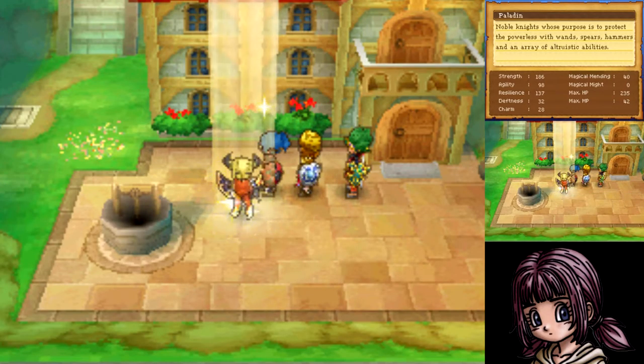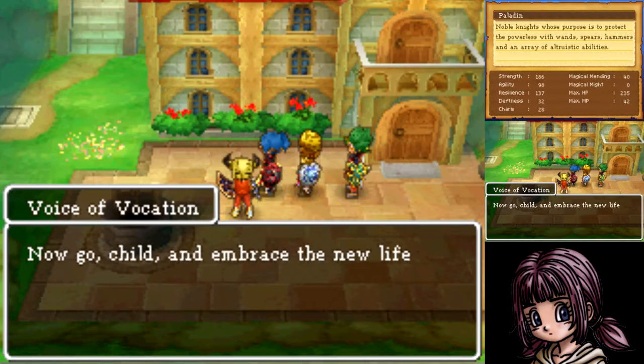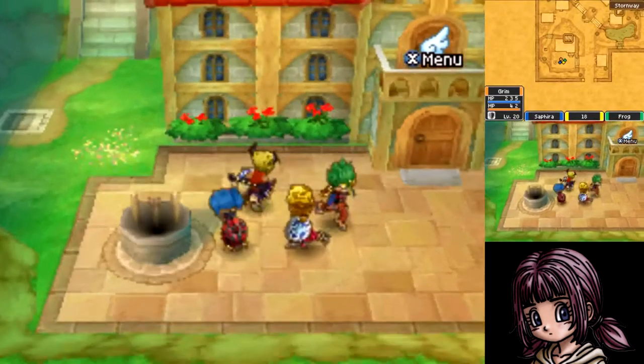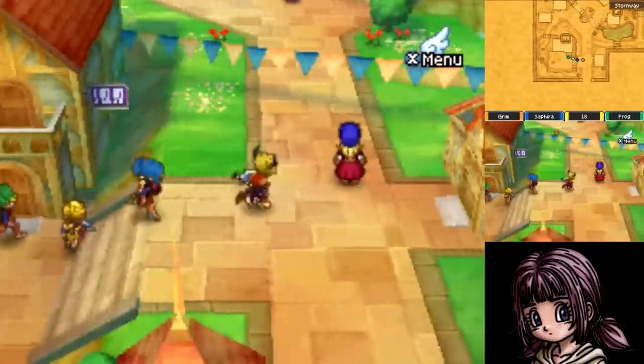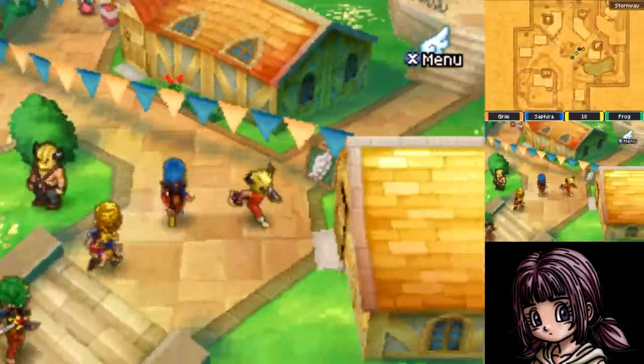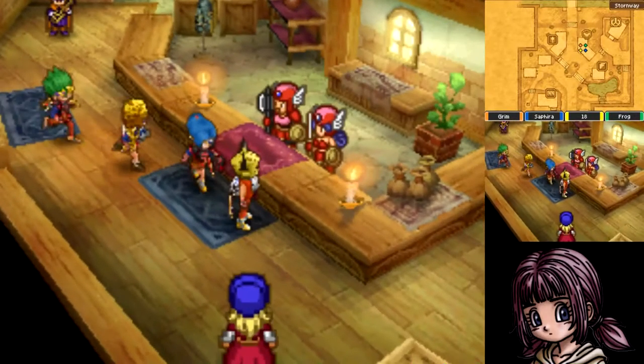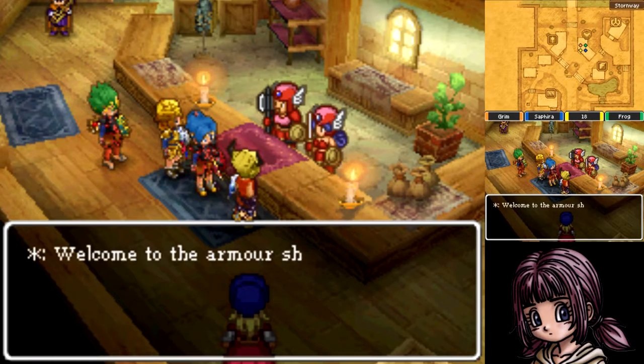I chose Paladin because it's probably the least squishy of the other classes. By the way, you can change vocation with Jack Snack if you have a Sage in your party — that's another reason to get a Sage, they're pretty good. Anyway, after you do the whole class-change thing, we gotta do some shopping.